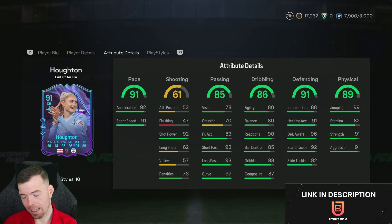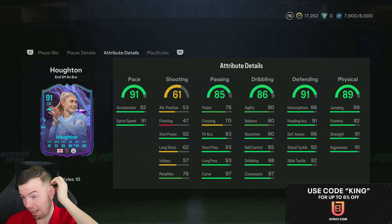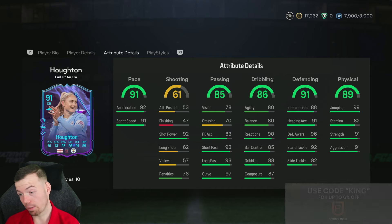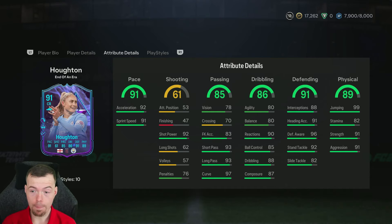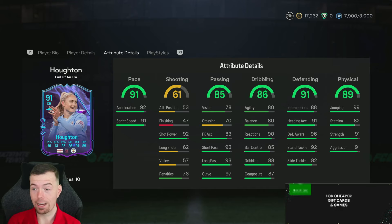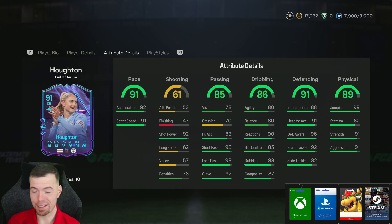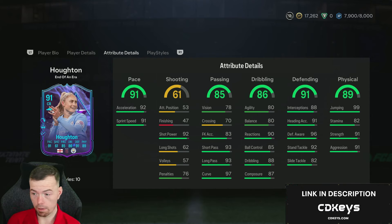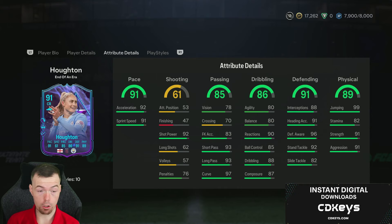You technically can play her as a DM, but with the agility, balance, and vision being that low it's not really worth the risk in my opinion. The rest of the stats are very good — 78 pace for a center back is disgusting, vision is all right for a CB. For a DM though, 93 short passing and 97 curve on long passing is absolutely disgusting. 90 reactions, 85 ball control, 97 composure — very good. Defending stats are all very good apart from slide tackle at 82.